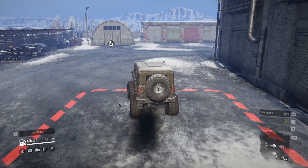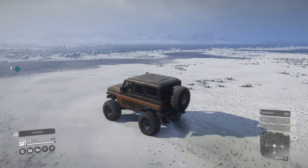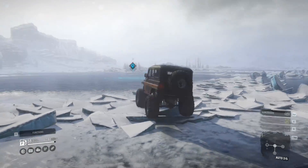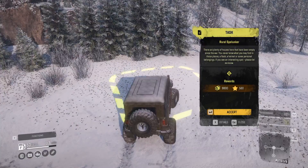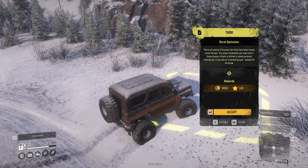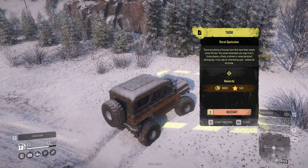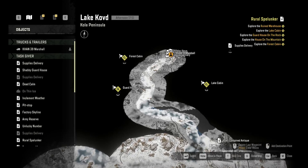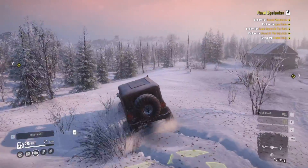I went back to the garage to refuel. I'm heading out to the Rural Splunker location to see what that's all about. This is all lake over here — there's even a building across the lake. It looks like we can drive over there if we stay on the ice. We accepted the Rural Splunker quest: explore empty houses left since the war, look for interesting spots. We've got a bunch of different things around here and it's a really good payout. I'm hoping one of these areas will have a truck.